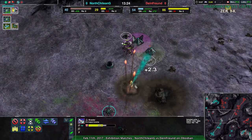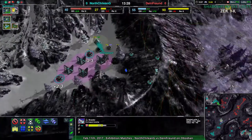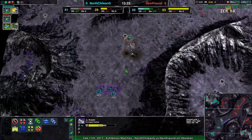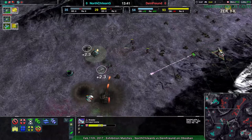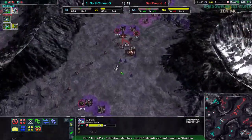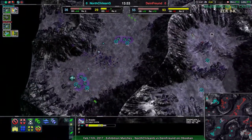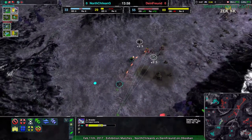I don't see North Chilean G coming back from this unless they very rapidly build up some Caretakers over in the southwest, and they're not doing so. I don't know what their plan is at this point — they've been accessing metal this entire game, both energy stalling and accessing metal. Their excess of metal has been both due to the lack of production and that energy stall.